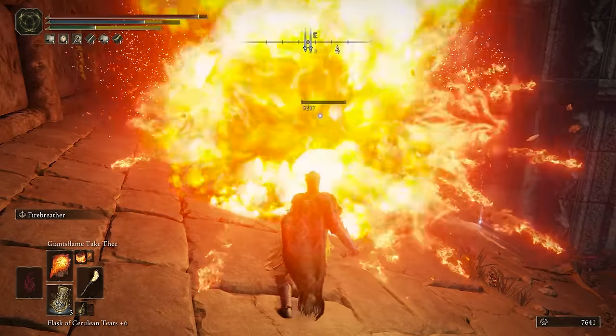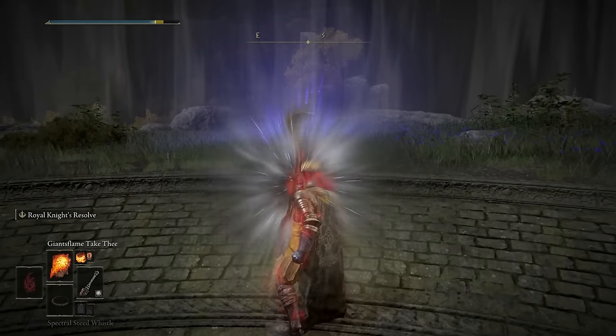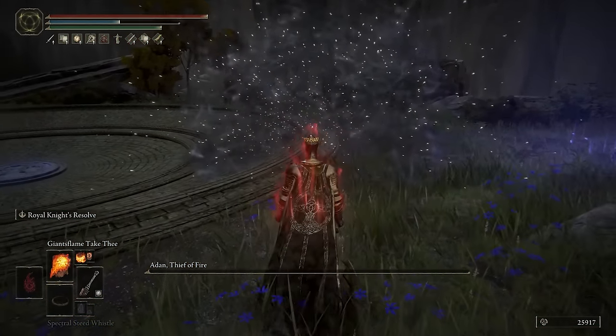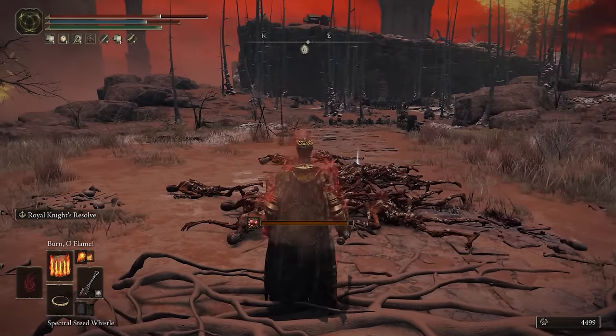Marika's Scar Seal is very useful as well — it gives plus 5 points into some of the most desirable attributes for this build, including Mind, Intelligence, Faith, and especially Arcane. Finally, the last talisman slot can vary: if you plan to open battles and have the time window, use the Ritual Sword Talisman which raises attack power when your HP is at maximum — that includes spell damage too. Otherwise you can use something that increases your Faith, provides more utility, or achieves a stat bonus that you want.